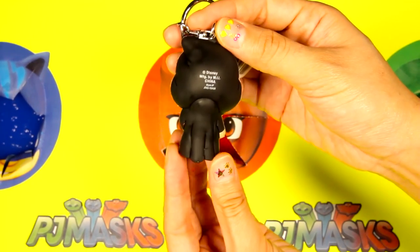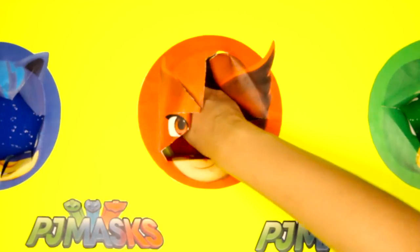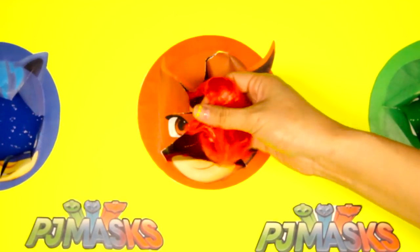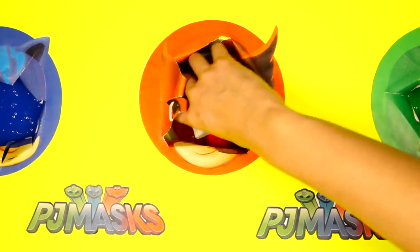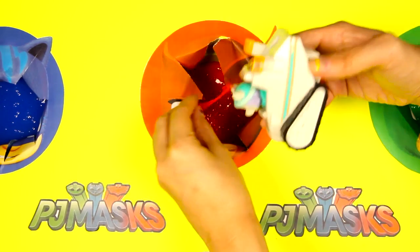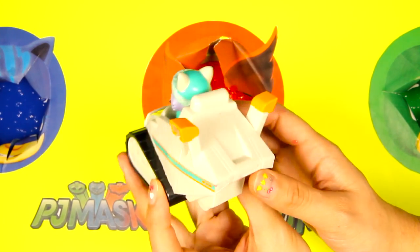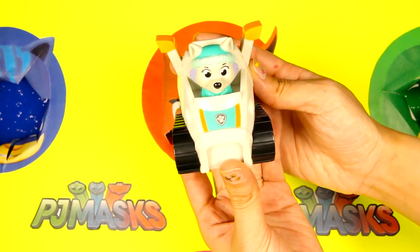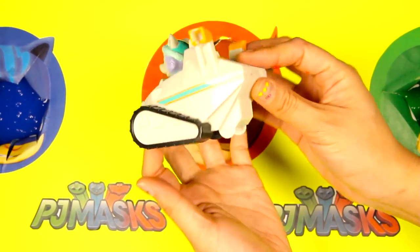The Evil Queen is mean, but doesn't she look scarier in the movie? Let's see if Owlette left us anything else in this red slime! I think I found something else! It's a Paw Patrol toy! This is Everest and she's driving a snowmobile! Everest loves playing in the snow! This snowmobile looks so fast! Everest must have so much fun driving it!